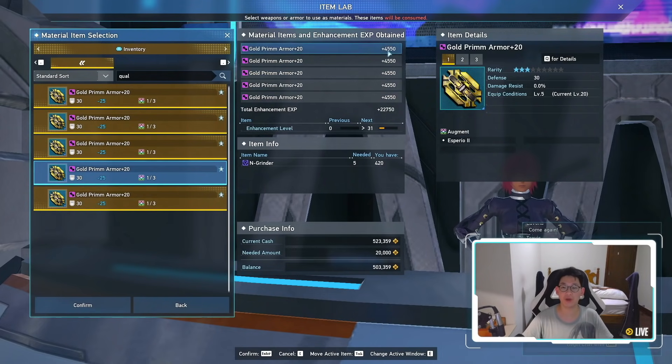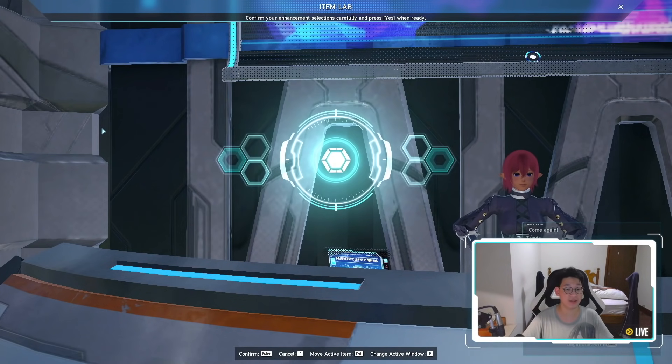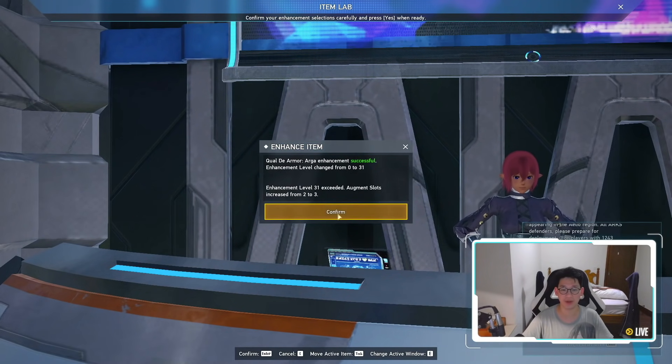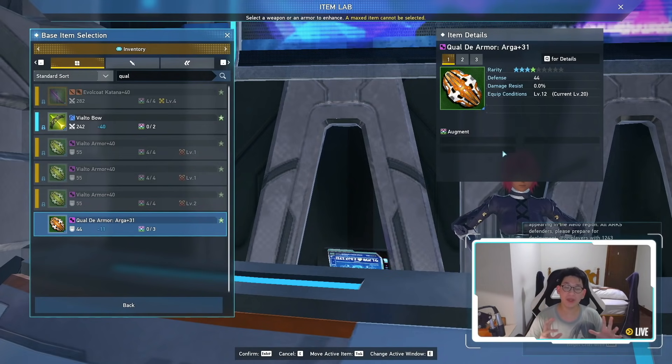For the sake of the video, we're going to gamble and let's pray that we get the 40% even though I have no more great success. Remember the great success rate is 10% by default. Unfortunately it only got up to plus 31 — just regular success. So the reason why you want your armors and your weapons to be plus 40 is because of the augment slots. The augments themselves are going to give you the bulk of your battle power. Getting your armors and weapons to plus 40 is really just to open up the augment slots — and of course it increases your defense as well as your attack by a little bit.